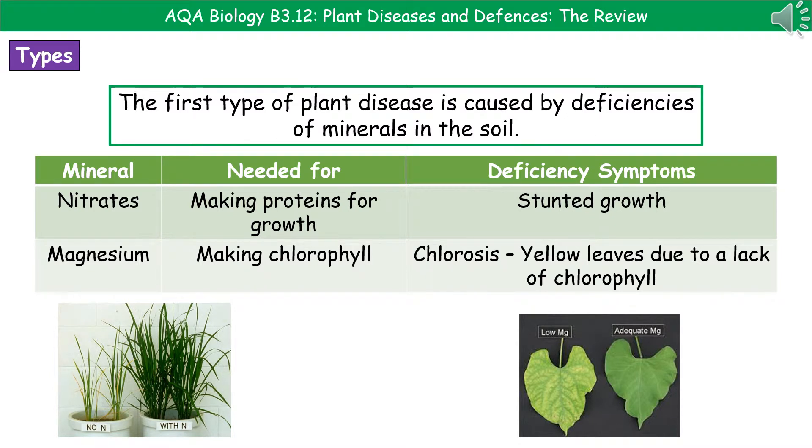Welcome to our review on plant diseases and defences. When we're thinking about the diseases that plants can get, we're actually thinking about several different types. The first one of these are caused by something that's not contagious, so it's not going to spread from plant to plant. It's all down to a lack of mineral ions within the soil in which the plants are growing in, so our plants can't get the minerals they need and therefore they show deficiency symptoms.